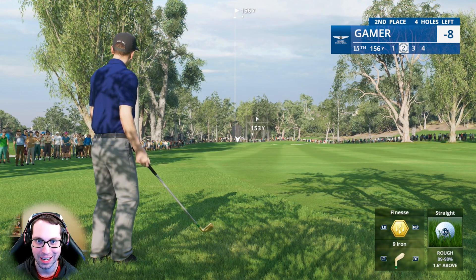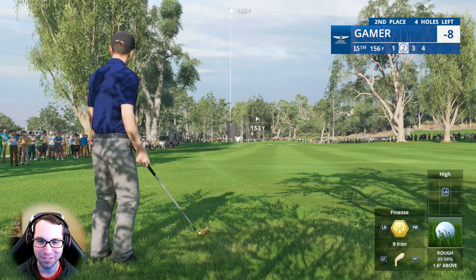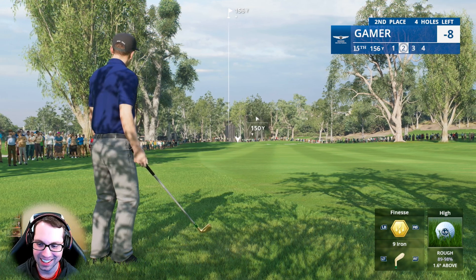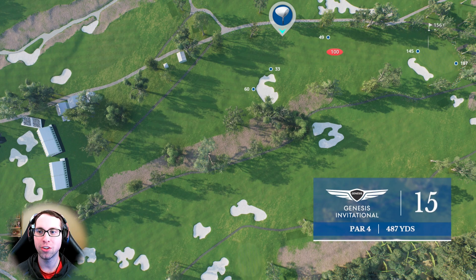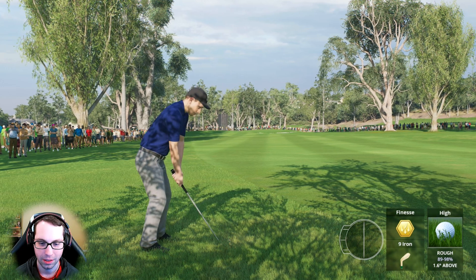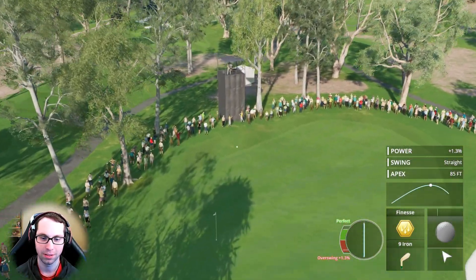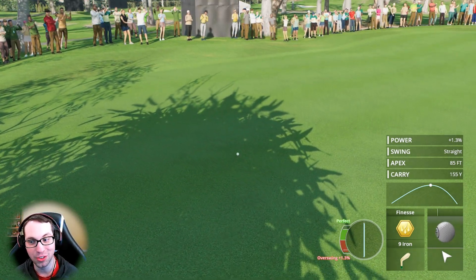Ran out of fairway into the rough — I barely ever do it in real life on purpose either. 156 downhill slightly, 89-98% lie — going to be hitting this nine iron. Such a difficult shot with the pin in the mid-left side, a really high difficulty level shot. Won't be able to generate a lot of spin from the rough either. We will take it — that's a good golf shot.